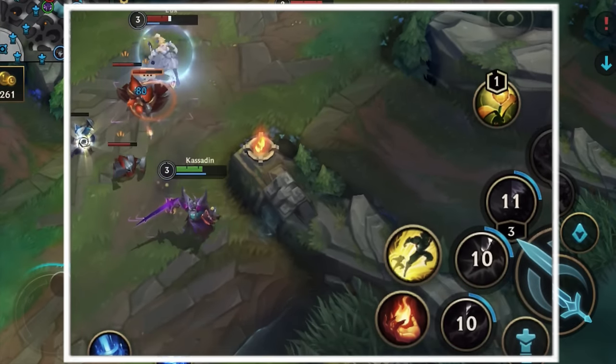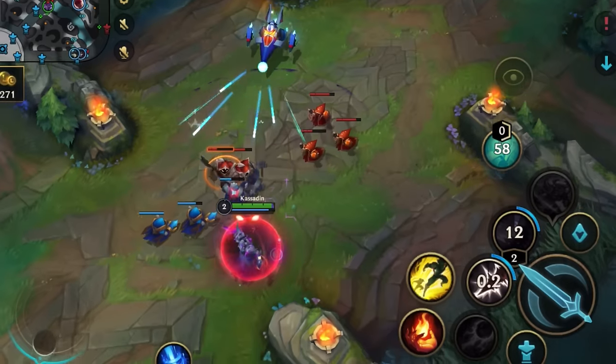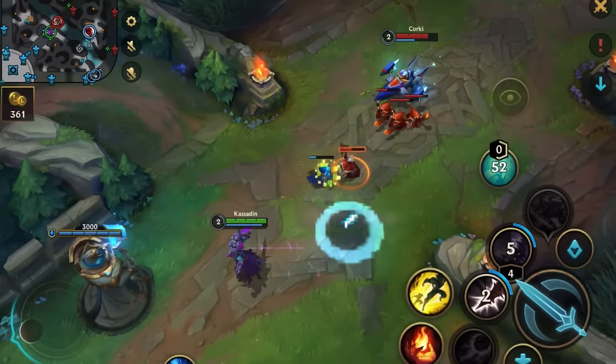Skill 3, the slow, is shorter range. So here when I try punishing his last hit a bit late, he just steps back out of range. Because of Kassadin's weak early game wave clear, you will often get pushed in.